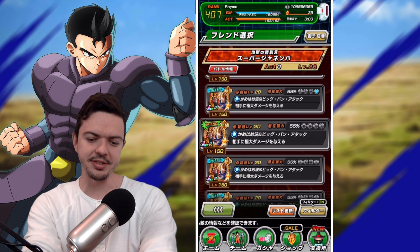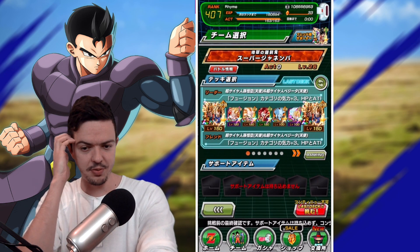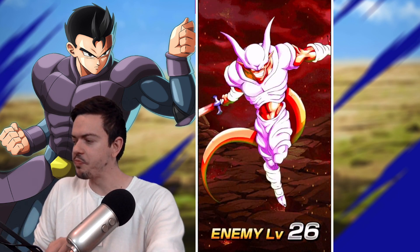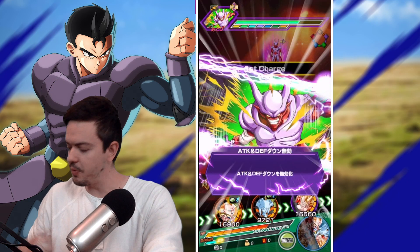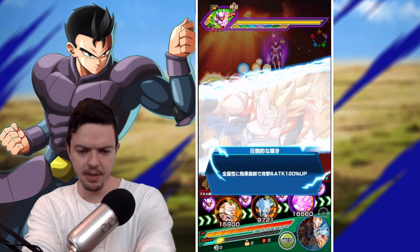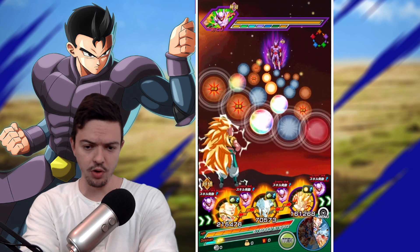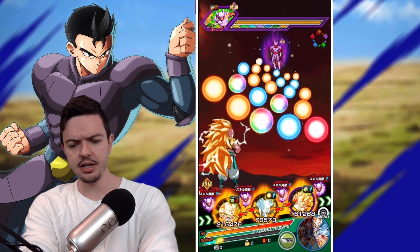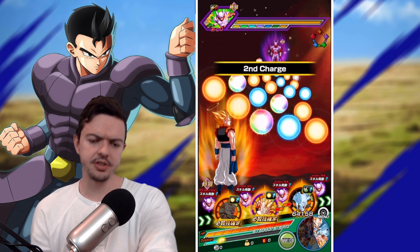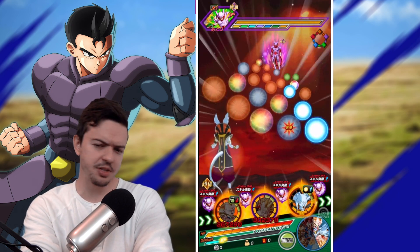As always, ladies and gentlemen, if you enjoy the Dokkan Battle content, you know what to do — hit that thumbs up, let's go for 3,000 likes. What happened is I saw it at 100% and I clicked on it, not realizing that what I clicked on was actually Vegito. But whatever, it worked out. As long as you complete the challenge and beat the event and beat whatever is in front of you, it doesn't matter how you do it — that's how I see it. By the way, as far as weaknesses — I don't really know much about this event because I almost never do homework on these things. Is Intelligence Gogeta not as powerful against this Janimba?